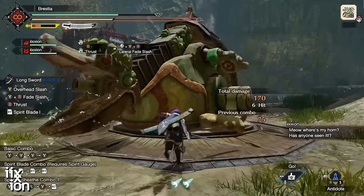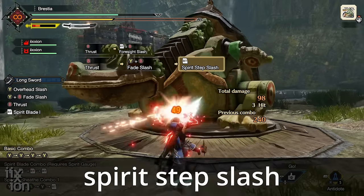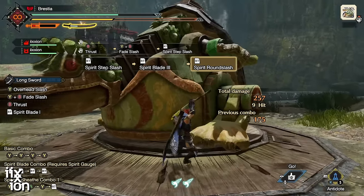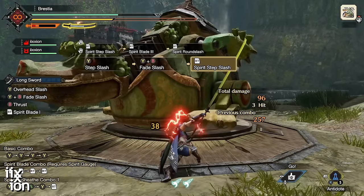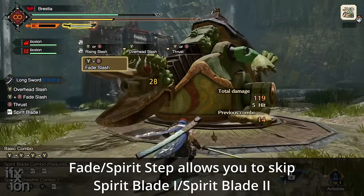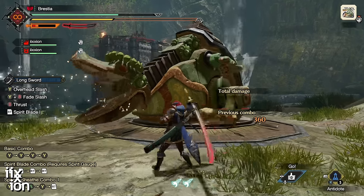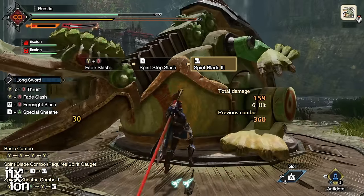The Fade Slash can be followed up by the Spirit Step Slash. If you want to charge your gauge quickly, try: Overhead, Overhead, Thrust, Fade, Spirit Step, then go straight to Spirit Blade 3 and your finisher. Combining Fade Slash with Spirit Step Slash lets you replace Spirit Blade 1 and Spirit Blade 2 in your Spirit Combo — a nice shortcut to quickly reach your finisher.